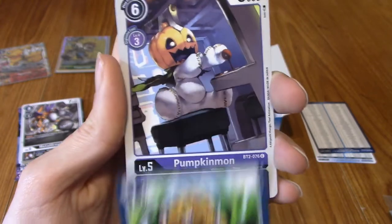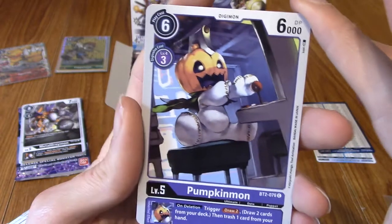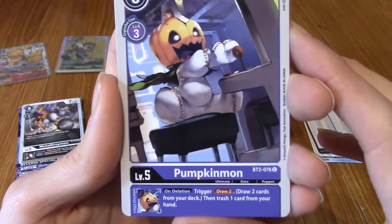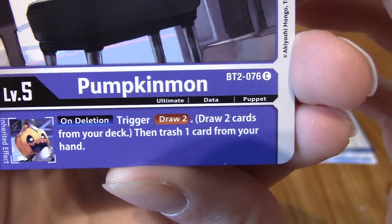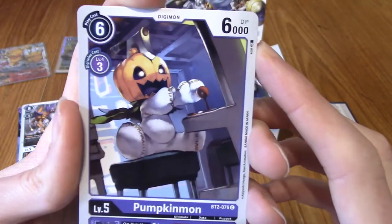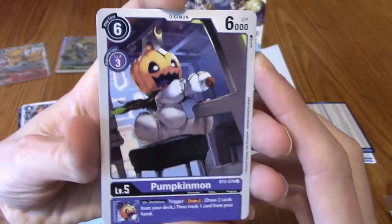Pumpkinmon is one of my favourite Digimon! He's not strong or anything, he's like a champion or ultimate I think. He's a puppet type — draw two cards when he's destroyed, that's kind of cool. And he's got an arcade cabinet in the art. God, I love this art. This may be my favourite card of the set so far! Now much like the Dragon Ball game, do all these cards have a holo version? Because if I could pull a holo Pumpkinmon...